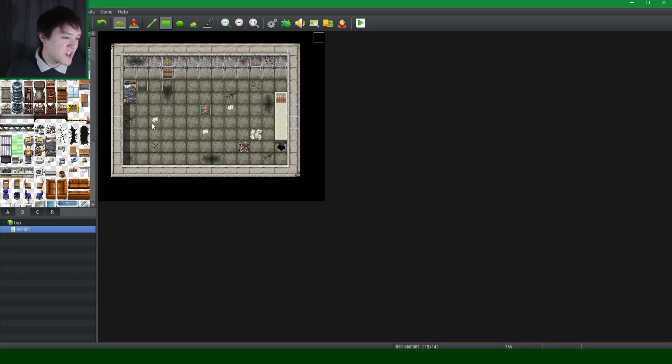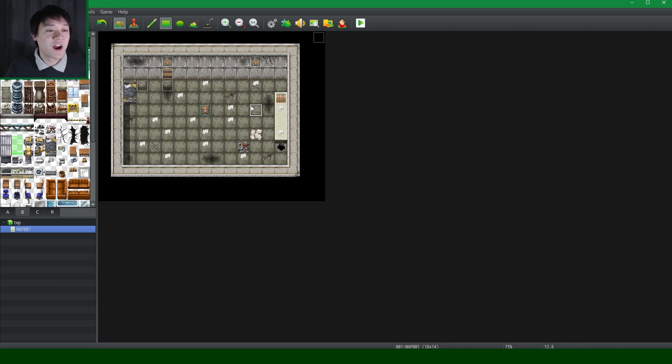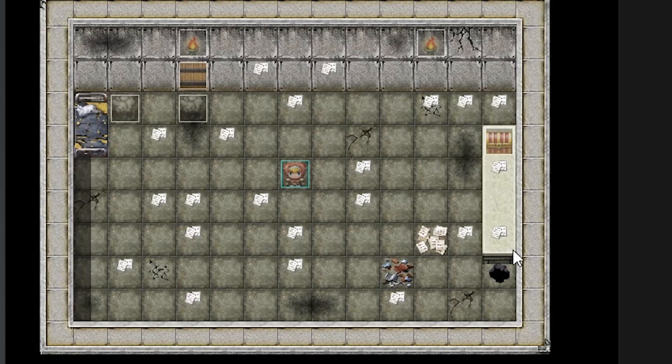Step six: notes. Notes! Notes! Didn't you know every victim and murderer in horror games — in real life too — always writes notes? They always keep a diary entry every single time. So, notes!